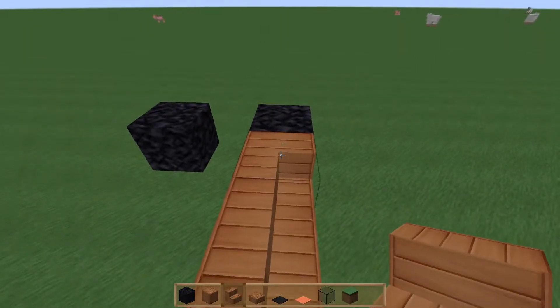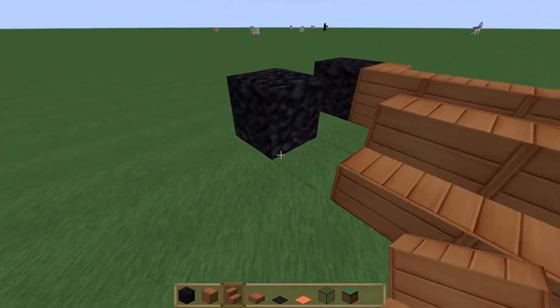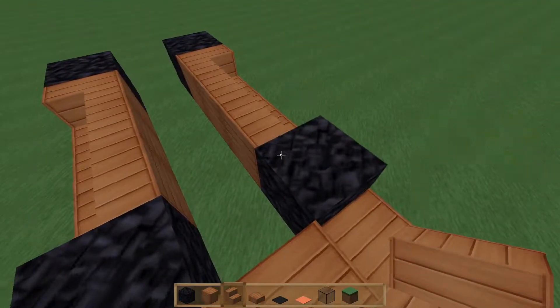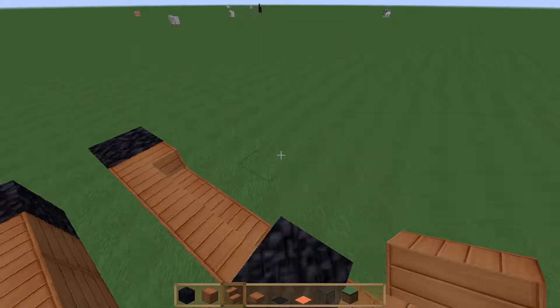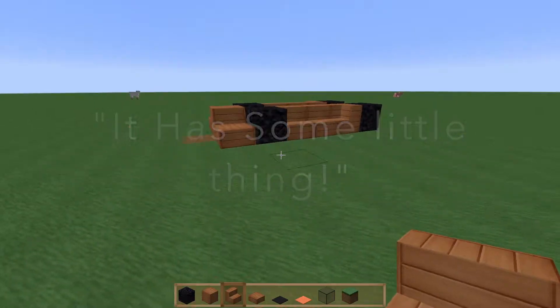The last stair is curved like that to give that sort of curvy aerodynamic feel — whatever you call that. I don't know what it's called, but at the bottom of the car it has some little thing.